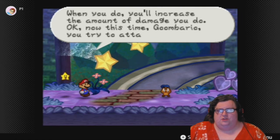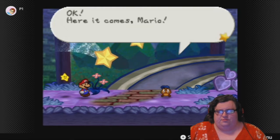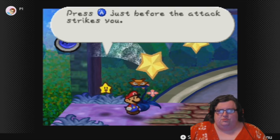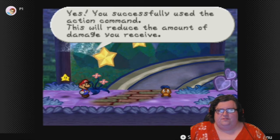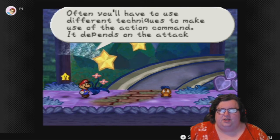But this time you try to attack Mario. Okay, here it goes. Just before the attack strikes you, use the action command. This will reduce the amount of damage you receive. Often you'll have to use different techniques to make use of the action command — it depends on the attack.